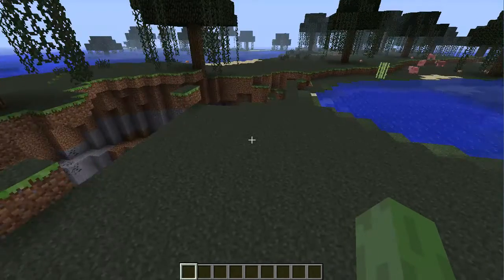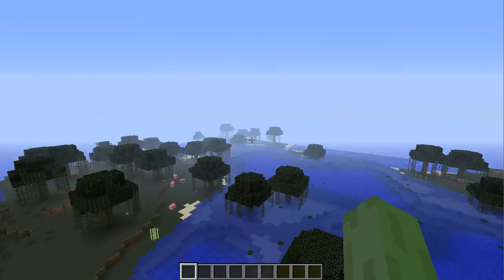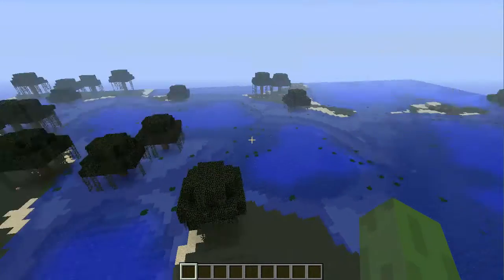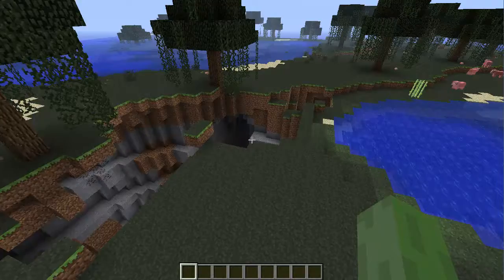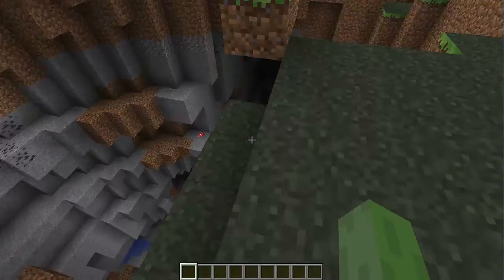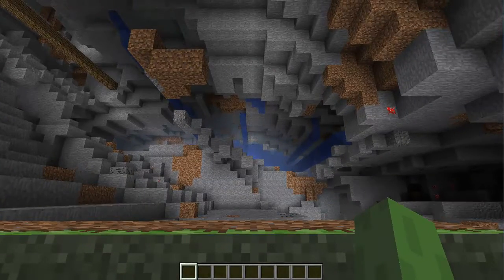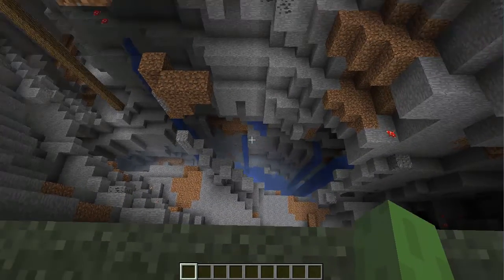You spawn right about here and it is like a little type of island, there's a few little ones about here. And where you spawn, you actually spawn right next to a huge ravine and it actually takes you right down to lava and things.